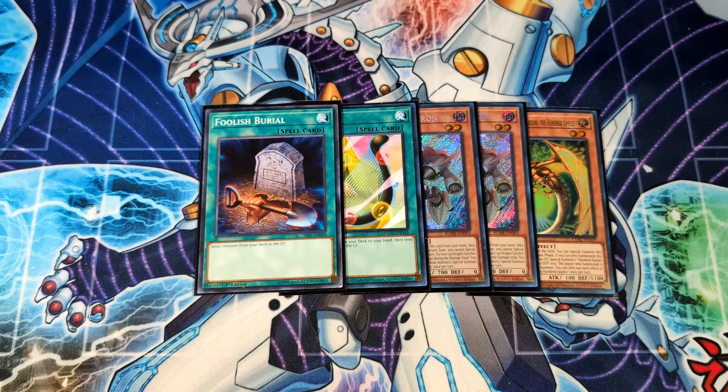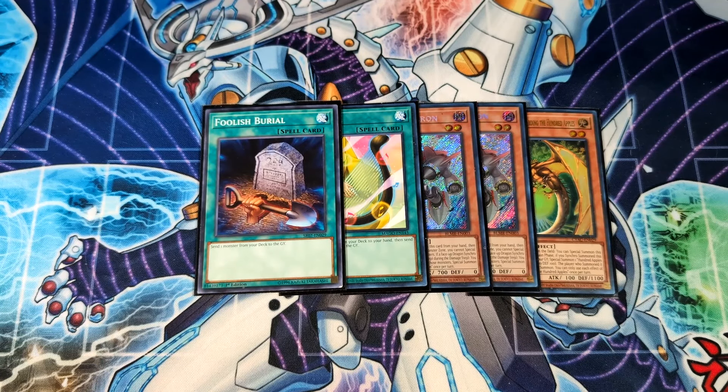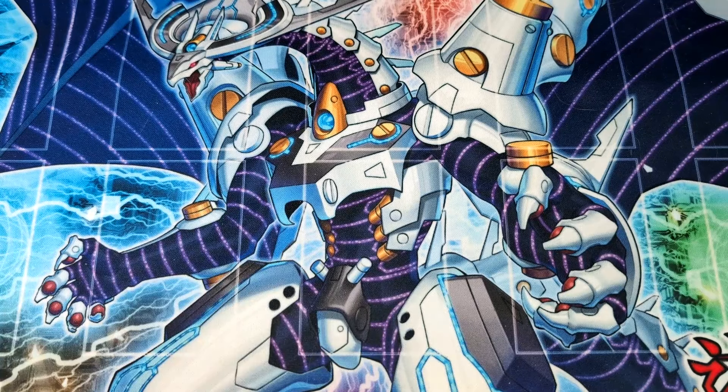Foolish Burial is the 48th card in the deck. I was previously playing the third Saronir over it, but I really like it because if I need to access the Rocket engine without playing into Droll and Lockbird, Foolish Burial can be my first action — sending Absol Router Dragon, then getting Tracer and going from there. Or I can send Assault Synchron, Ringo Worm, or whatever I need. It's just a free, versatile activation. We also have our two field spells: one Boot Sector Launch and one Dragon Ravine.